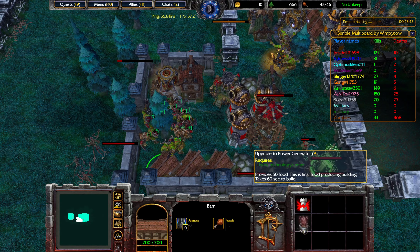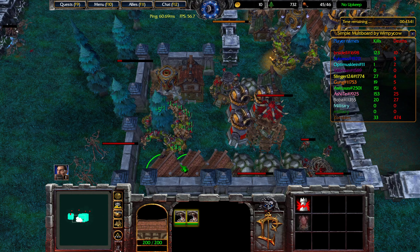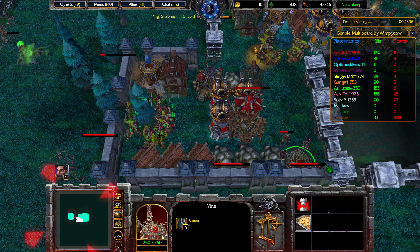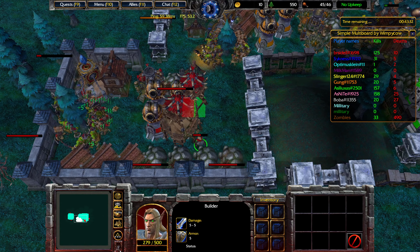Once the new tech center is done, we'll immediately start the power generator, which will give us 50 food each. They do take a minute to build, so if you're in a pinch, you need to plan a little bit ahead.